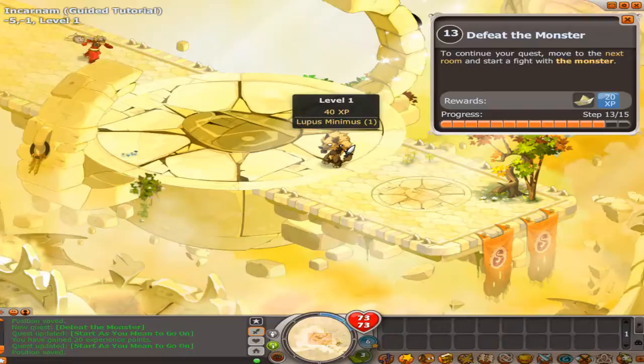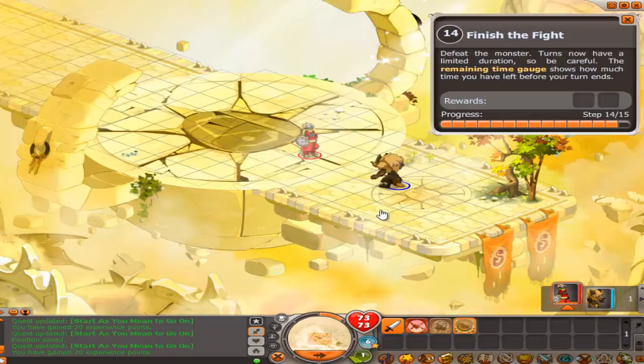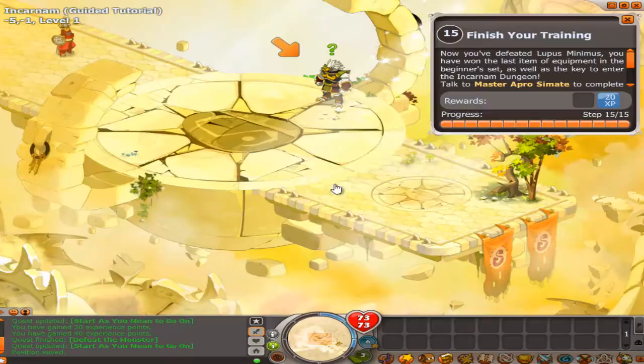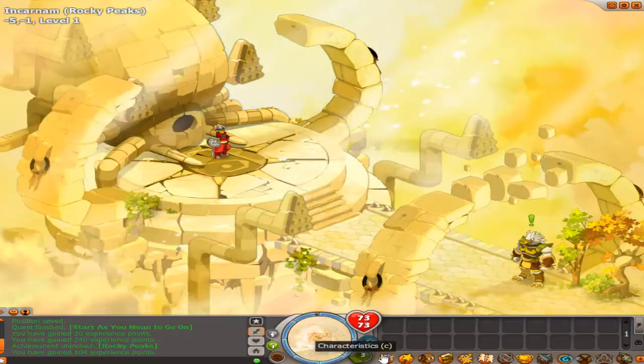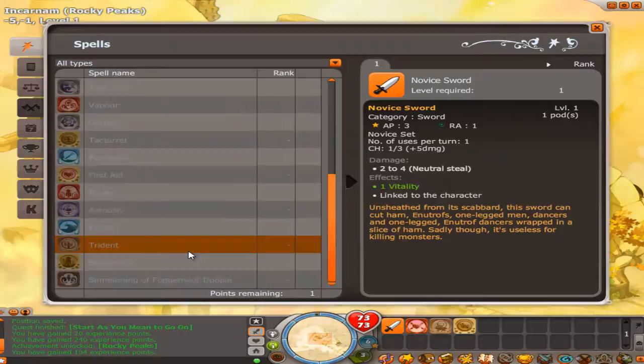This is the final fight for the tutorial — if we kill this one, the tutorial is done. I'm going to use my spell for the first time here. This is the harpoon I was talking about. You have to hit it with an elemental attack of your class to boost it, so it attacks with the element you hit it with. We got a key right away — there's a quest you need a key for. We also get an achievement, and I'm going to put a point on Arpooner already. This was Xylophix with the first episode of our Let's Play. I hope you liked it — leave a like or a comment below. Thank you.